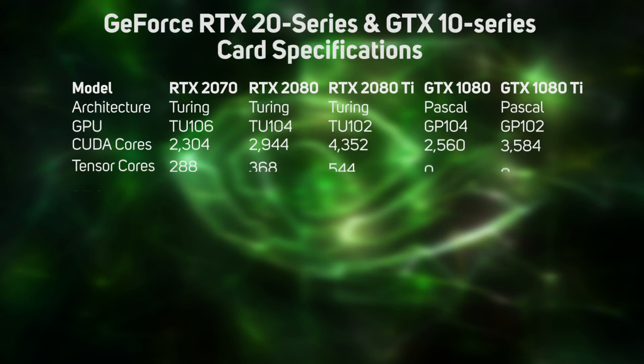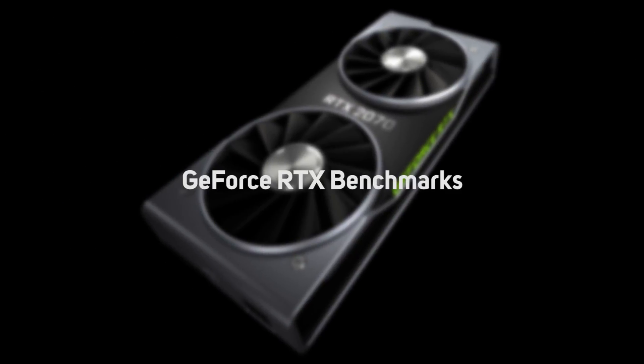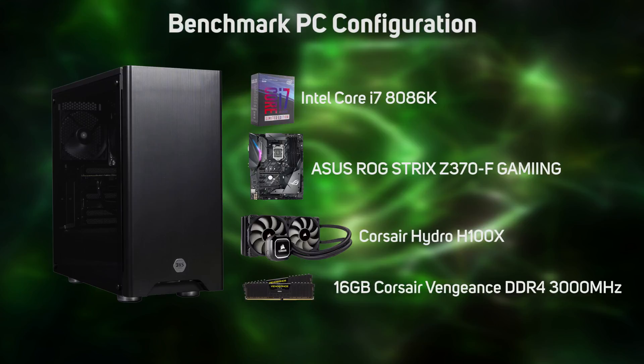As you'd expect from its name, the RTX 2070 sits below the RTX 2080 and 2080 Ti, although as you can see from the table on screen it still packs quite a punch. We put the new GeForce RTX 2070 through its paces in one of our 3XS Vengeance gaming PCs, with the full spec of this system on screen now. This is the same configuration we used to test the RTX 2080 and the 2080 Ti, plus the previous generation GeForce GTX 1080 and 1080 Ti.